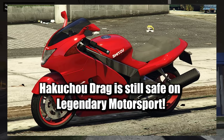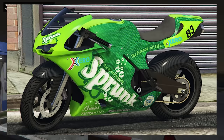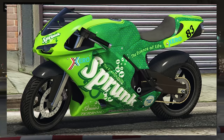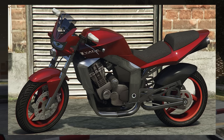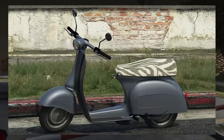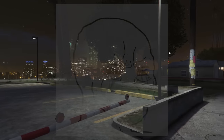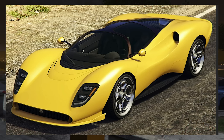The Hakucho Drag — I still didn't have one of those — Innovation, Sovereign, Hot Rod Blazer, Bati 801 RR — that was like the best bike ever — Ruffian, Vader, Blazer, PCJ 600, Sanchez, the regular Faggio, the Akuma, Double T, and the Hexer. But we're not done there — moving on to Legendary Motorsport.